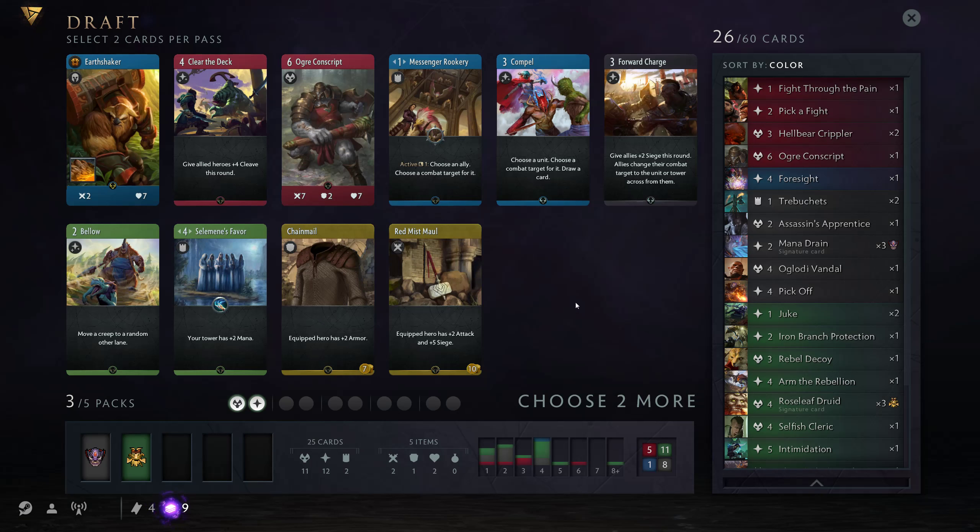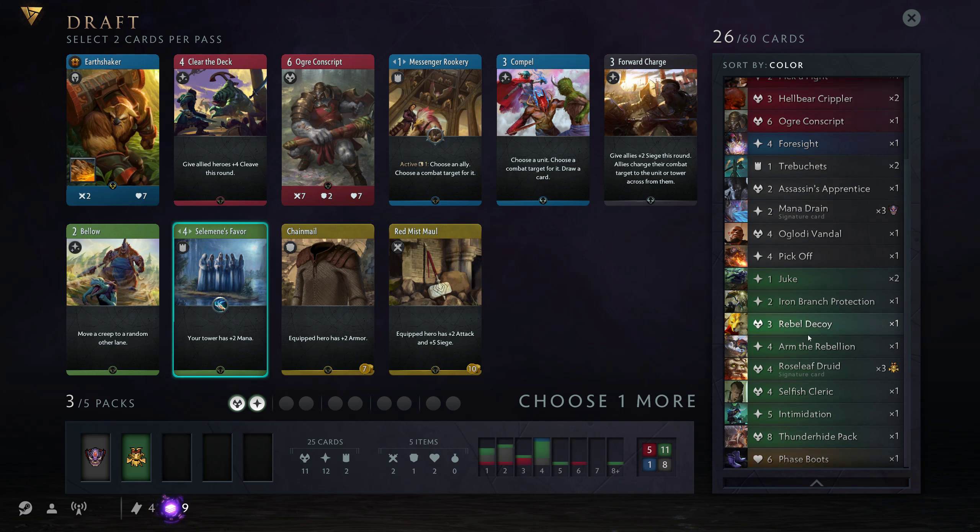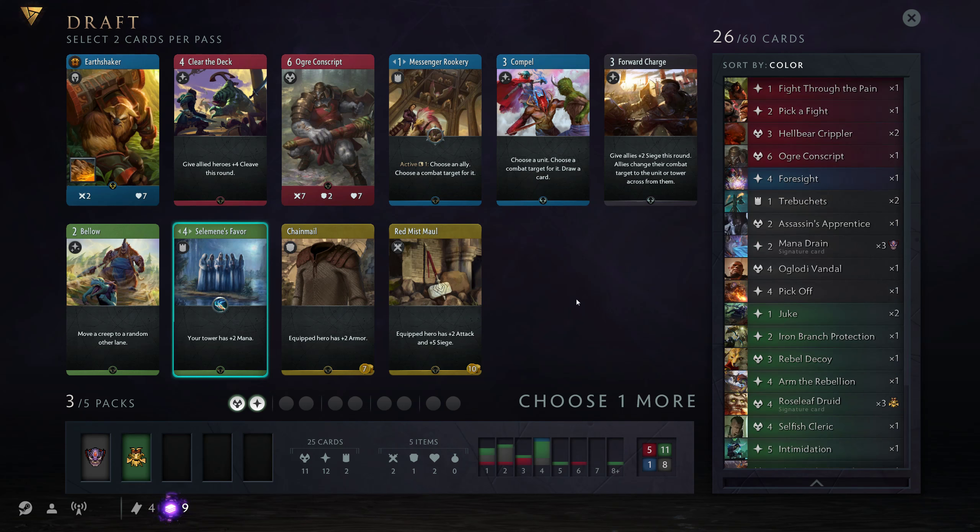Earthshaker — what's with all these Blue Heroes? Salimini's Favor to ramp into our Thunderhide, and a Conscript in case we get another Red card. I could take a Forward Charge, but I'd rather win with Control. It's not really my style to rush that much.